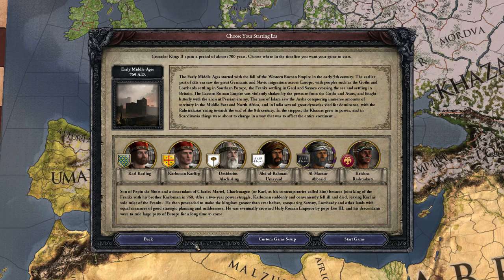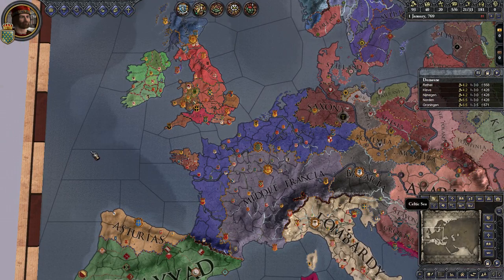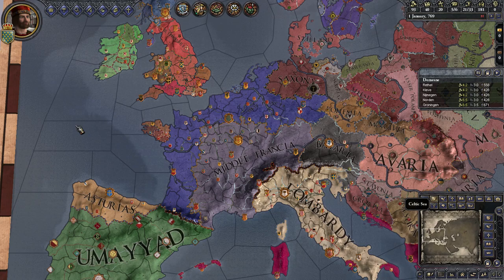So that sounds like as good a place as any to start, and he is the namesake of the DLC, so let's just go ahead and do that. Start game. Please don't crash. Alright. Now, before we get started, I do want to say that I'm not sure I'm going to play a very long game as Karl or his descendants. I might switch to someone else later to sort of explore maybe the tribal mechanics a bit. But for now, we are going to be Charlemagne. Where to begin?